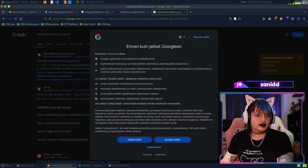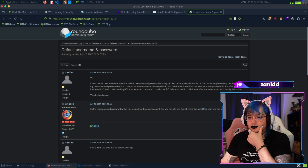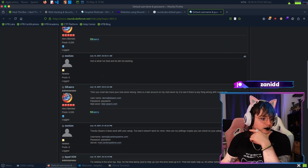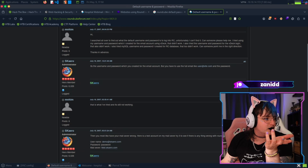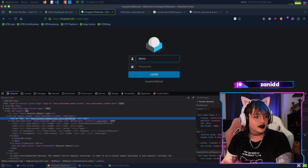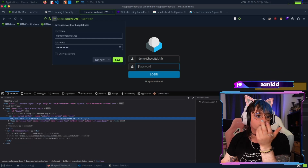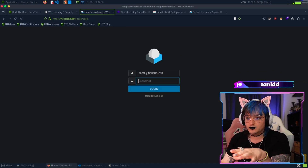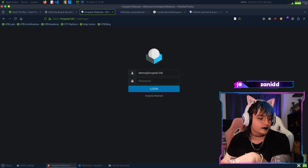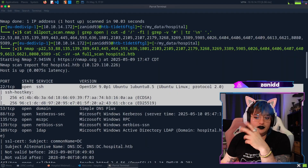Let's check the default credentials. Nope. Is it demo at something? I mean, it couldn't be that easy - demo at hospital.htv? Nope, of course not. We'll keep that to the side for now and check on our scan. Our scan did something - we have SSH open, LDAP open which we knew from the machine description.